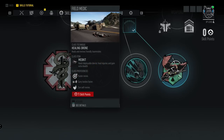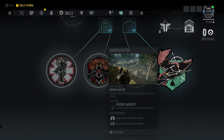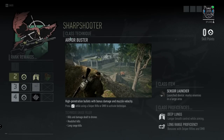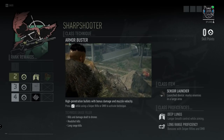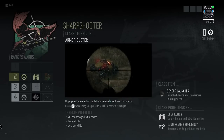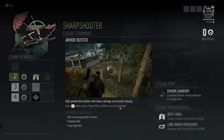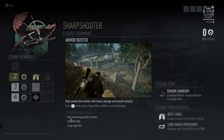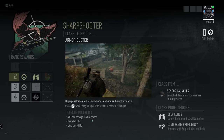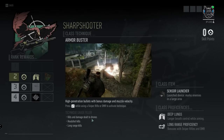So we have four different classes we can pick from: the Field Medic, the Assault class, the Panther, and the Sharpshooter. Sharpshooter is what I went with so let's go there first. For the Sharpshooter class they have the class technique called Armor Buster High Penetration Bullets with bonus armor and muzzle velocity. You press Z while using a sniper rifle or DMR to activate this technique. Kills and damage dealt to drones will fill the gauge, and headshot kills and long range kills will also fill it up.